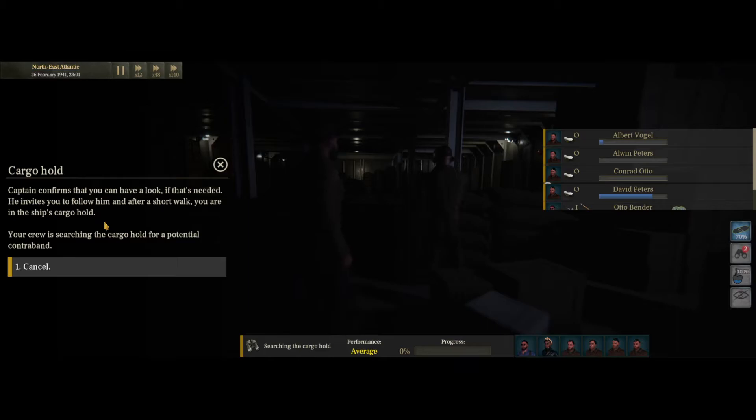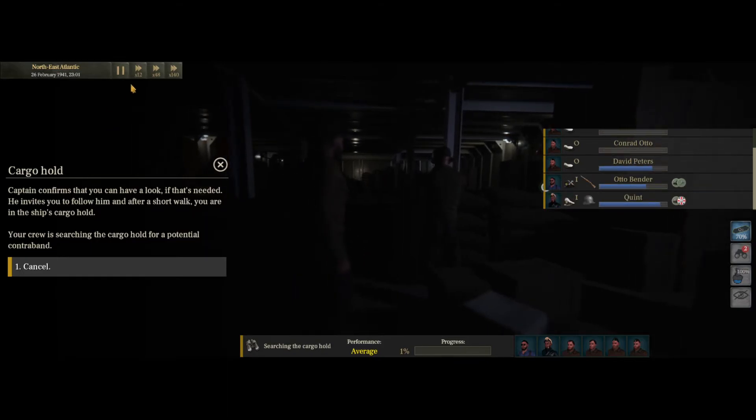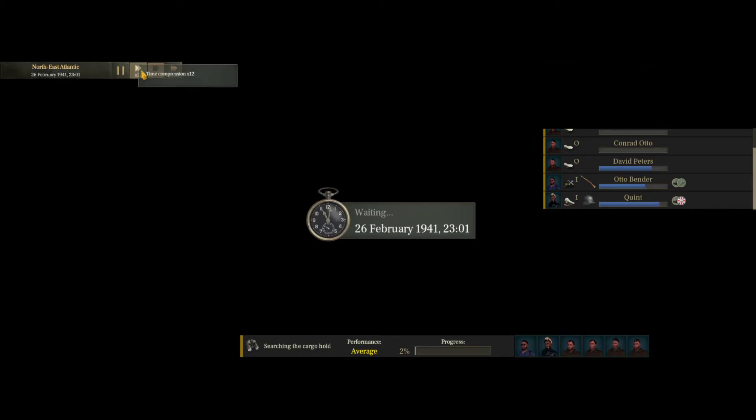He does seem nervous, but I'd be nervous too with a submarine captain boarding my vessel. We're going to accept his documents and search the cargo hold. This takes some time in real time — the search happens in real-time so you want to fast-forward. Even at 140x speed the minutes still pass, just faster relative to normal submarine travel.